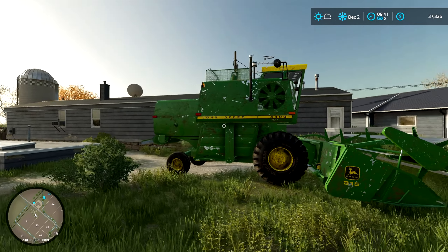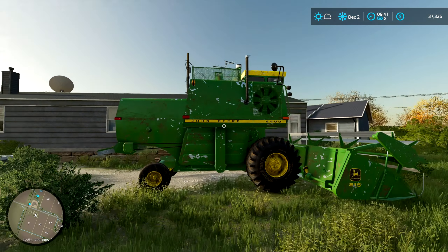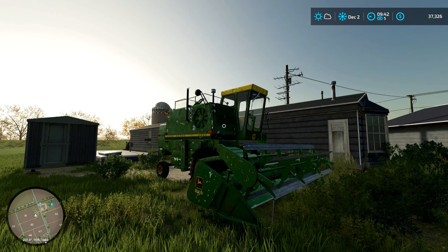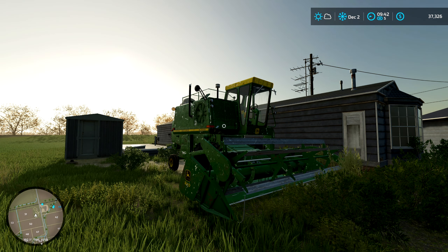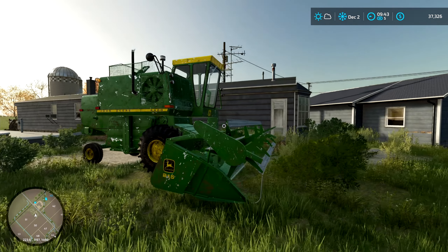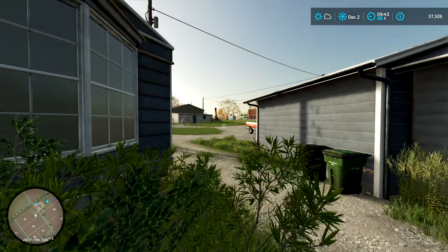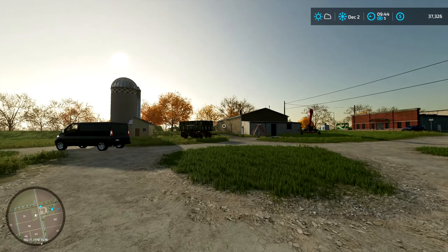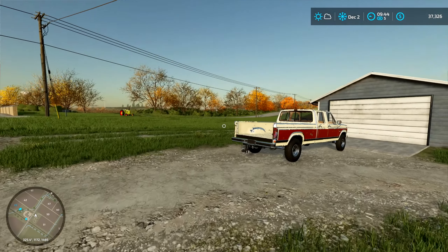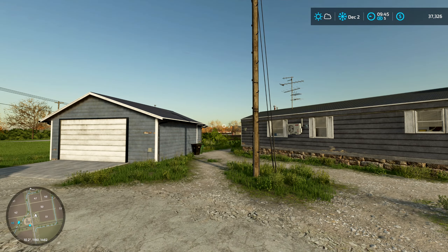I don't think this thing works anymore - it looks like it's sat here for about two million years. It's a 4400, such an old piece of equipment. If we could get something like this that actually works I would strongly consider it, but I think this is completely broken. It's got grass growing through it - I don't think that thing has started in about 30 years. That rock picker looks kind of newish so it's probably not going to be cheap.